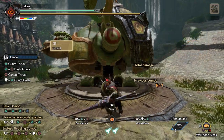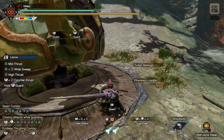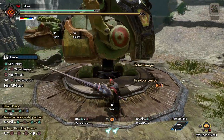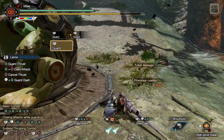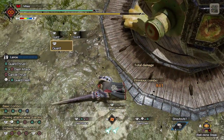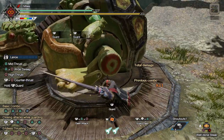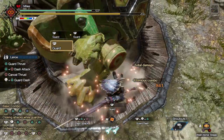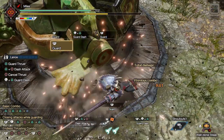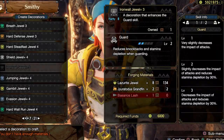Knockback resistance is a really simple concept for the Lance, but it's not explained very well in-game. Each attack that the monster does has a specific level of knockback. If you block a weak attack, you won't get staggered and can continue attacking straight away. If you block a stronger attack, you'll enter a stunned state and won't be able to do anything for a brief period of time. That hit stun isn't something you want during the fight, but thankfully there are ways to increase your resistance to knockback.